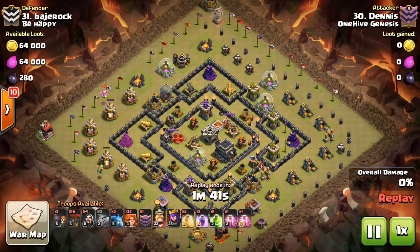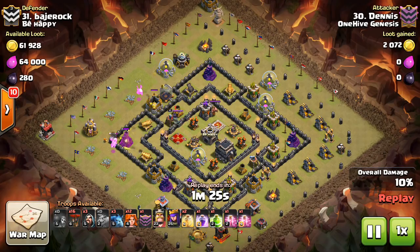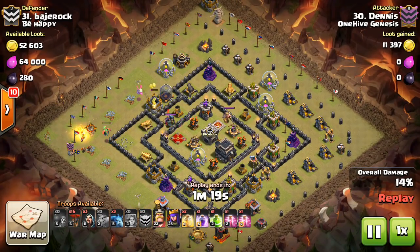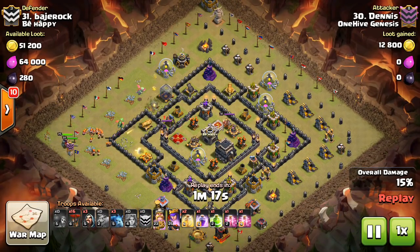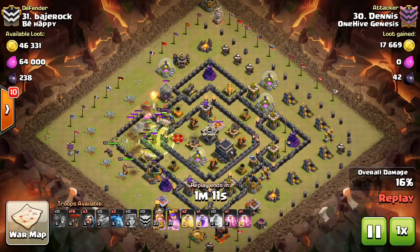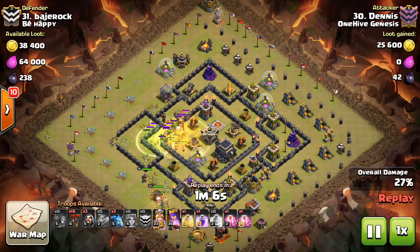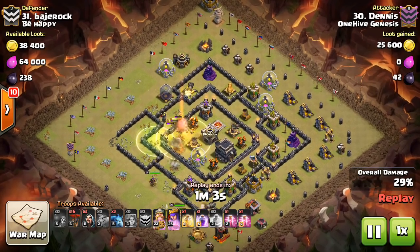I did the math — for Town Hall 10, I think it was 35 hit points left over after a level 6 hog hits a max double giant bomb set. That 35 hit points is less than the damage that a regular small bomb does, less than the damage that a wizard tower does. Pretty much anything that does any damage at all targeting those hogs will take them out in that situation. So I don't think it's going to be that big of a deal. We see spring traps, regular defenses, the king, other things taking out hogs — it's not like only giant bombs do it.